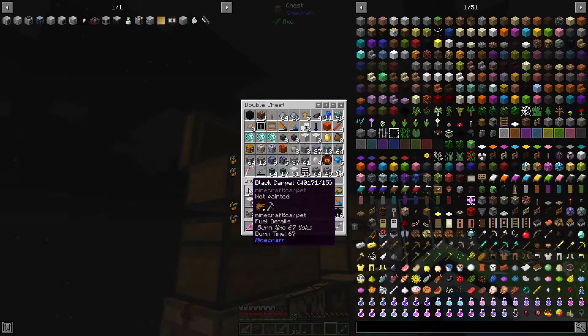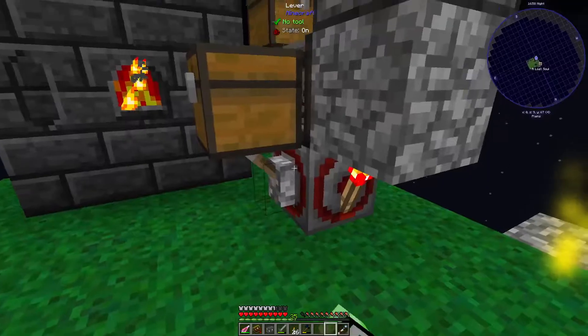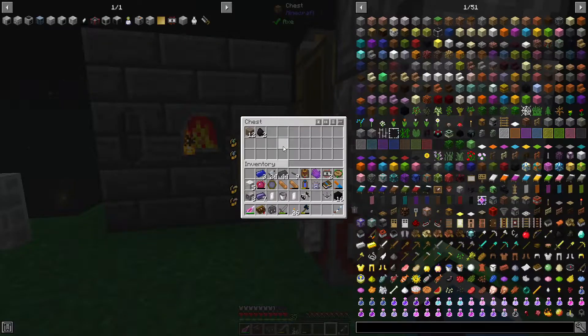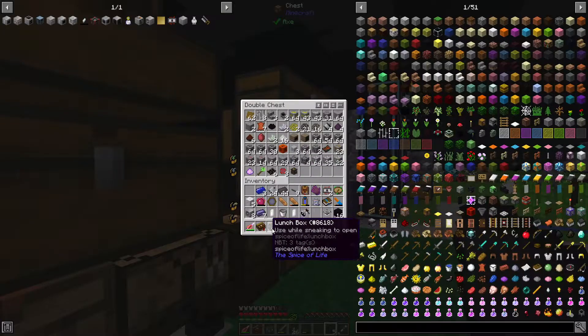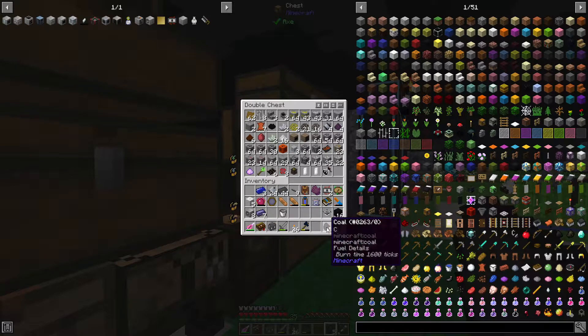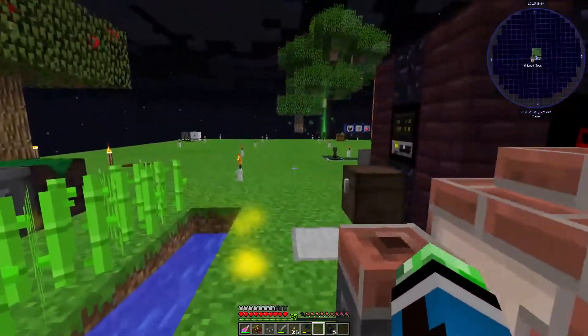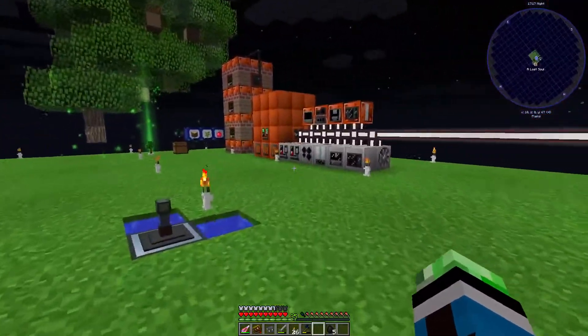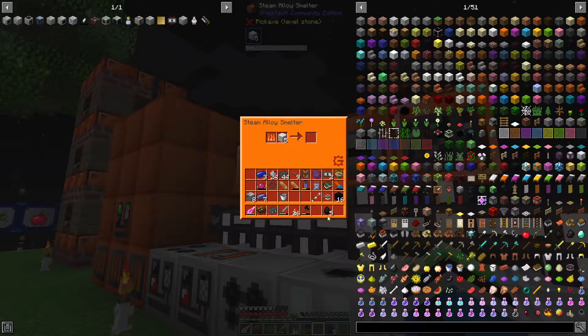I need to put more things away. I keep way too much stuff on me - my inventory is always a freaking mess. I don't need these two rock crystals, I don't need this. Can't use the resonating wand with my stuff yet. Let me do this - a bit more sooty marble.